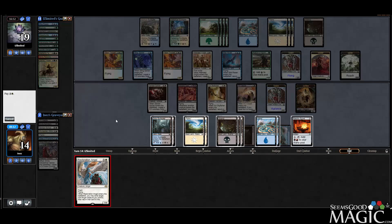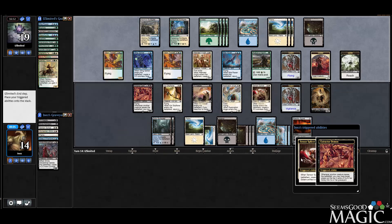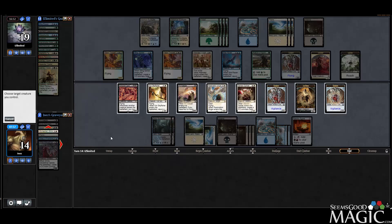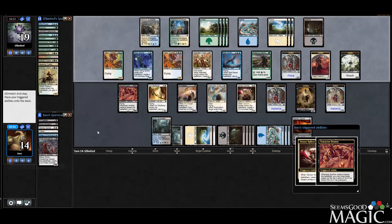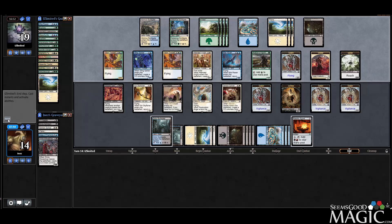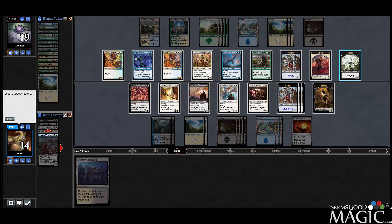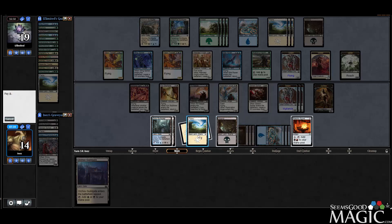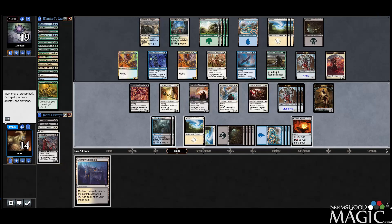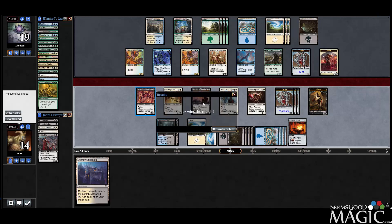We'll Angel the Splicer and mill our opponent. We'll blink our Splicer and mill our opponent again. Then we'll Grasp of Phantoms the Spider — I think this still triggers Extractor Demon, and they're down to four cards. We'll attack with Restoration Angel. They conceded — that was cool.